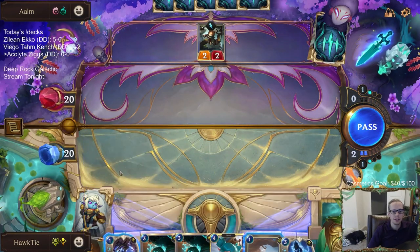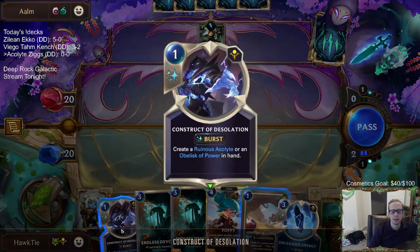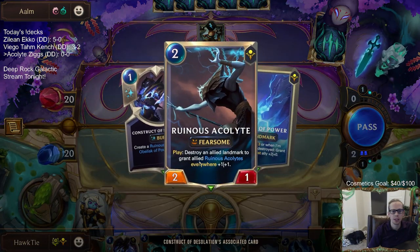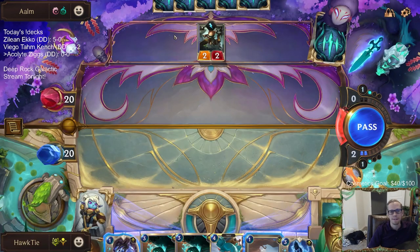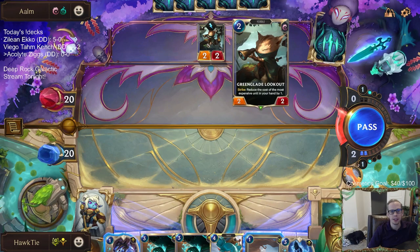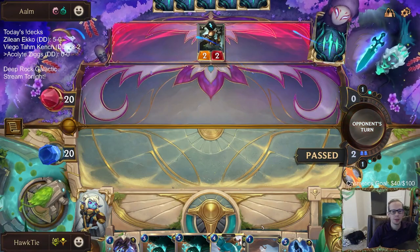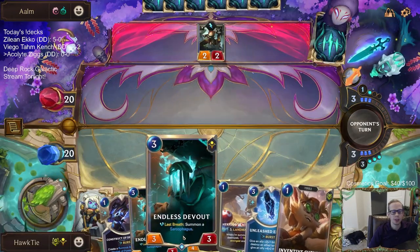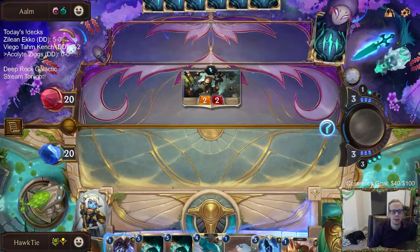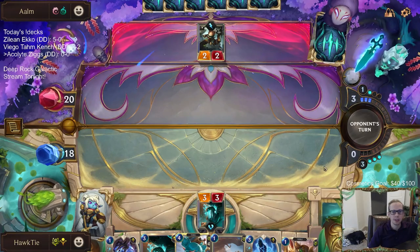Let's just play the two one. We don't get to destroy a landmark or anything since we don't have a landmark in play. We'll save the other Acolyte because I want to be able to destroy landmarks with it. The Inventive Chemist would have been nice to have earlier. It would also be nice to be able to destroy these Sarcophagus landmarks.